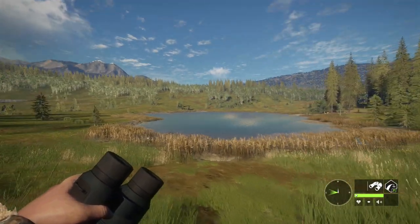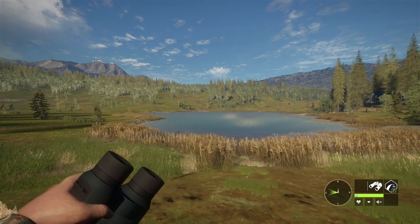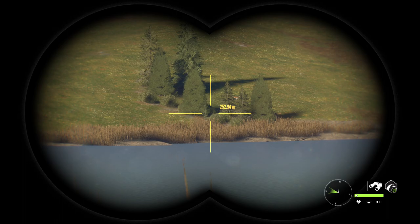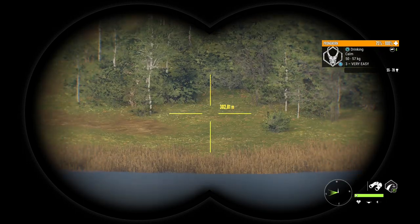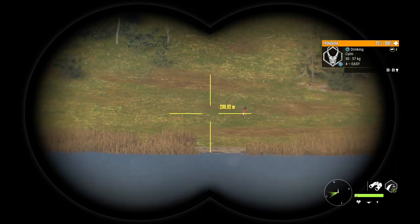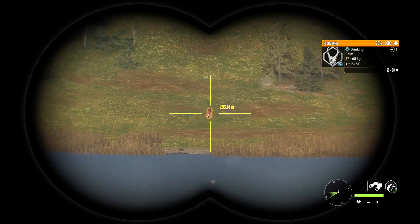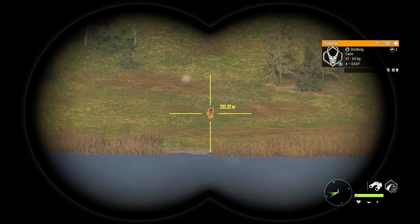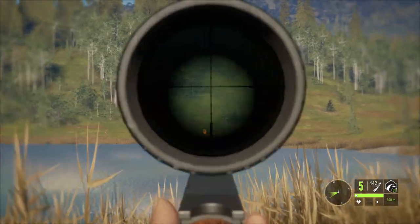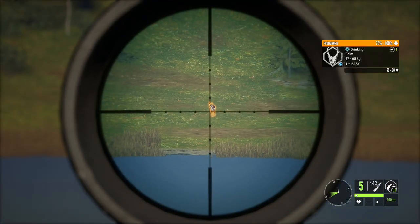Hello everybody, today I decided we would go for some more pronghorn because I still need to find an albino — something I've been wanting ever since the map was announced. I haven't found that yet, but there are a couple of decent level fours here that we need to take down. This is one of those cool dark variations, so I definitely want to get in on the ground. Let's see if we can get them down right now.